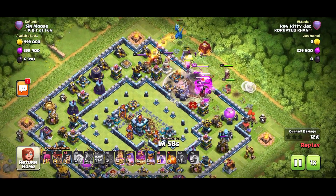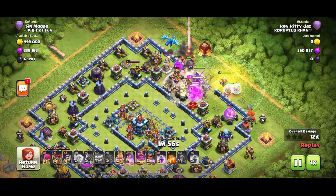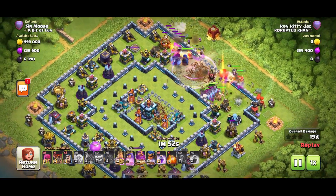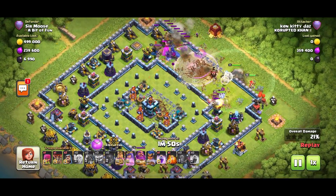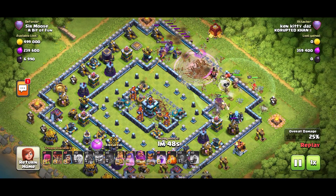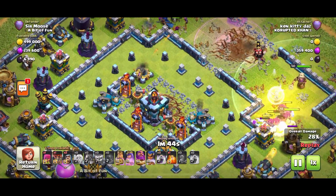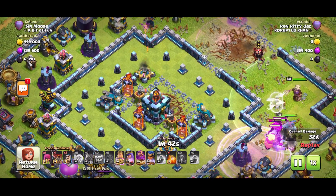The danger with Siege Barracks is you've not got a direct route to the Town Hall — you're relying on your troops to make their way to the center. But because of the base design, they may go off to the right and off to the left — and there's a big gap. Nobody is going to that Town Hall; they're all saying let's go on the outside and get slowly taken out.